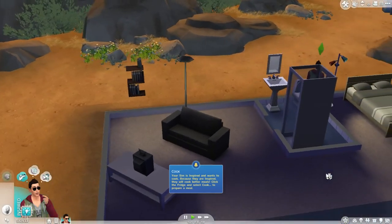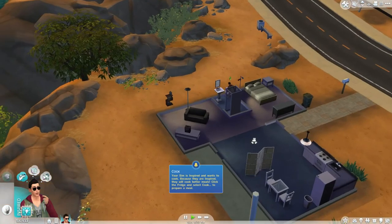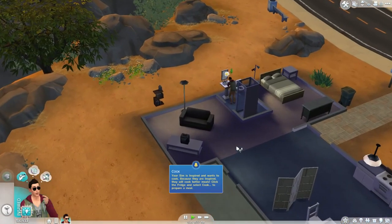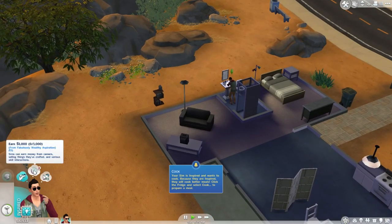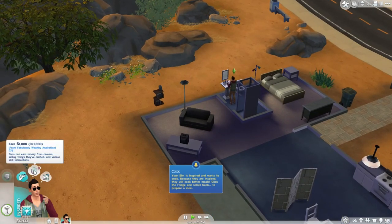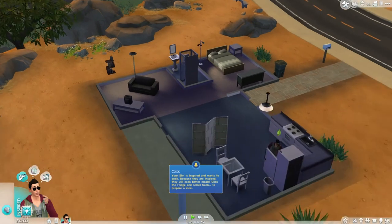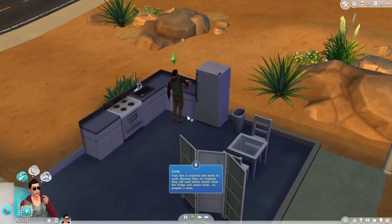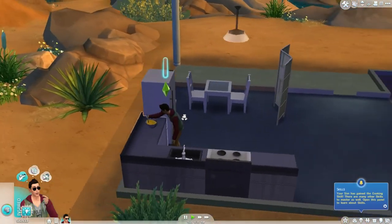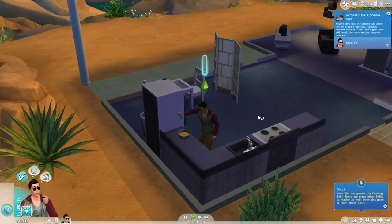You've got to go to the toilet, mate. Okay, so we live like in some rocks here — it's pretty weird. Earn $1,000. Cook an excellent meal. What the heck is he doing? He's gained the cooking skill. Okay, I've failed to make scrambled eggs.